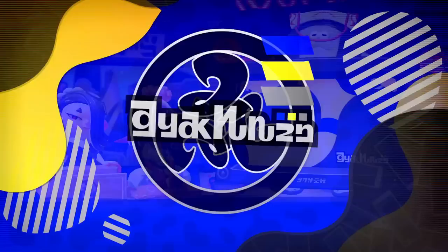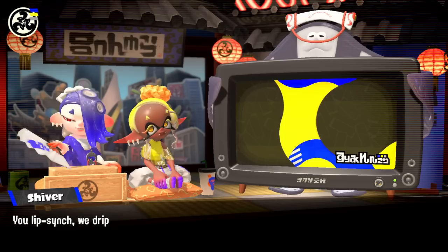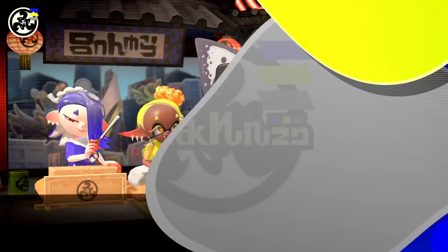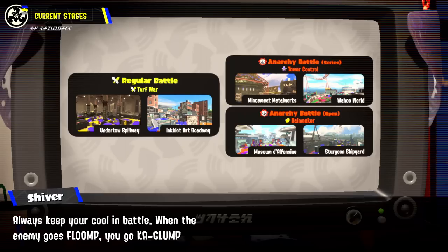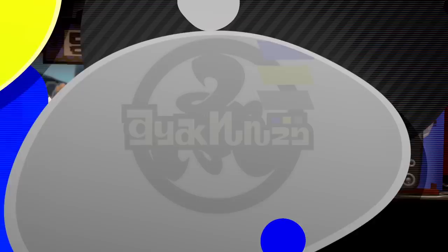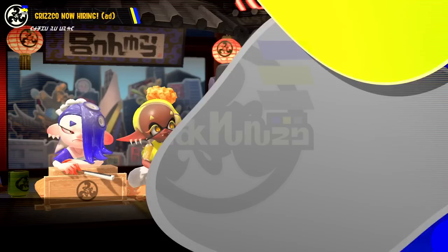Here we go. We've got our group: Shiver, Frye, and Big Man — they're Deep Cut, doing the Anarchy Splatcast! They announce the current battle stages: Undertow Spillway and Inkblot Art Academy. 'Always keep your cool in battle.' I love Big Man. And Salmon Run is returning too — 'Teamwork is harder than it looks, especially if your teammate is prone to dancing spells.' Breaking news from Big Man: the Great Zapfish that powers Splatsville has been squidnapped! 'We need to act soon or it's lights out.'